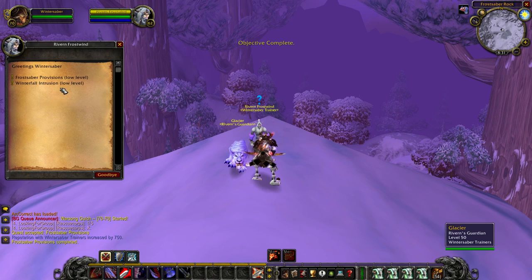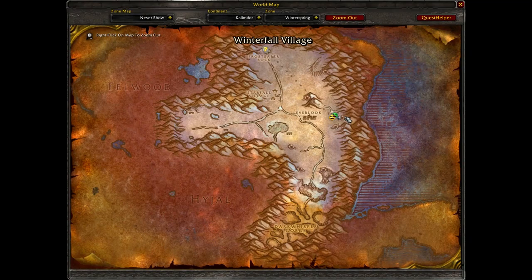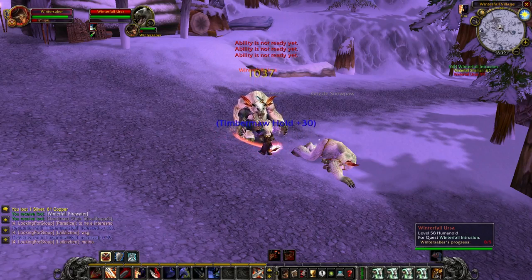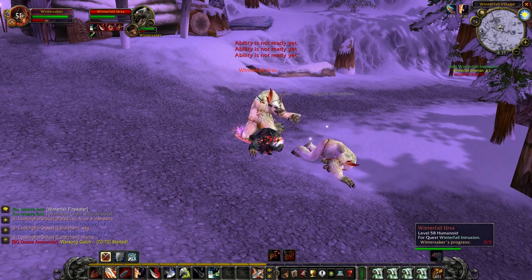Once you've done that quest a couple of times and hit halfway through Neutral, another quest unlocks called Winterfell Intrusion. This requires killing five Winterfell Shamans and five Winterfell Ursas, located in Winterfell Hold on the east side of Winterspring. This quest also rewards 50 rep in Vanilla and 250 in TBC and Wrath, and also becomes repeatable after completion.